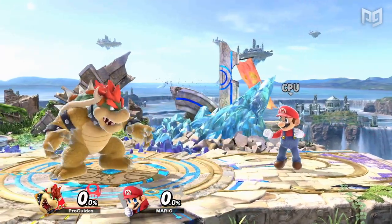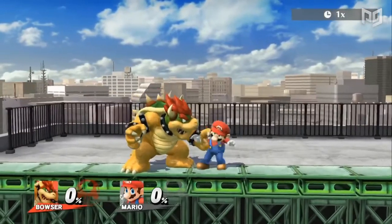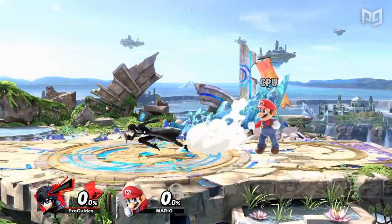Pivot grabs also have less range, particularly for characters like Bowser, whose pivot grab range was insane in Smash 4 — like Melee Marth levels of insane. This change alone is very significant, because the mechanics of Smash Ultimate themselves make grabbing worse in general.